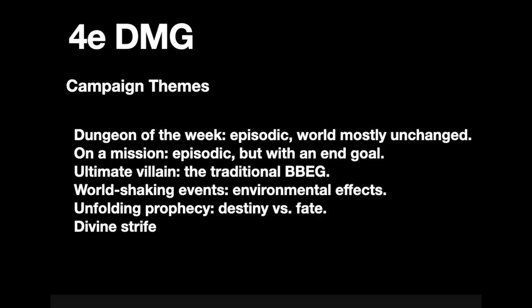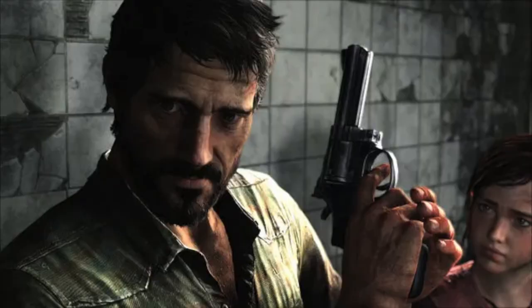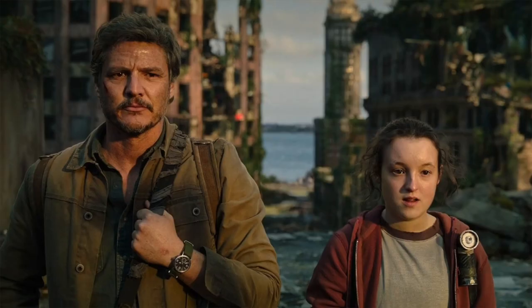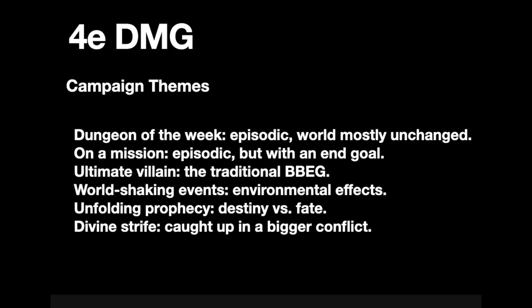The Unfolding Prophecy type of campaign is a flavor of either Ultimate Villain or World-Shaking Events — it's an explanation for why these things are happening. It was foretold, and it's up to the PCs to interpret and solve the prophecy before the bad guy or bad events do it for them. I like to think of the video game The Last of Us as a twist on this genre: Ellie is immune to the infection, and her blood is the one thing that can save humanity, so Joel has to deliver her to the doctors to fulfill the prophecy. Finally, Divine Strife is a campaign where the PCs get caught up in a conflict initially above their pay grade — feuding gods, warring nations, etc. — and it's up to the players to pick a side and help end the conflict.